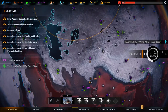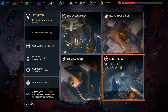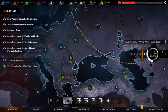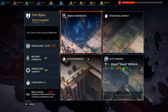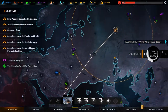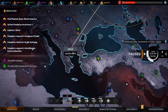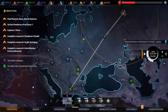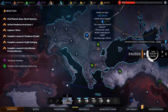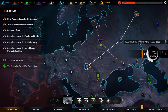Now are there any other units around here that we might want? There's also a priest - priests are pretty good, but no. Picking up this assault might not be half bad - we're gonna do it.